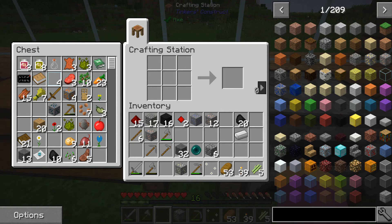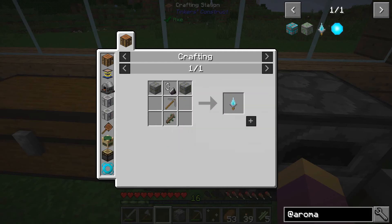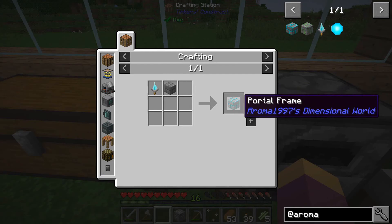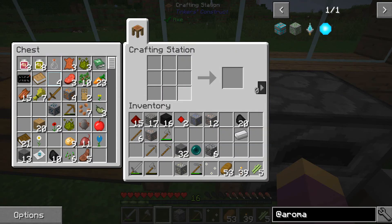If you just type in 'aroma', pretty much all you need is some stone and a bit of flint to make this. I think we just need some more sticks. If I remember rightly, this is the same dimensions as a nether portal — we're about to find out anyway. We're going to need to make about 12 of these bricks, so let's get a few of these bits and pieces made. First of all, we are going to need to make a load of bricks.